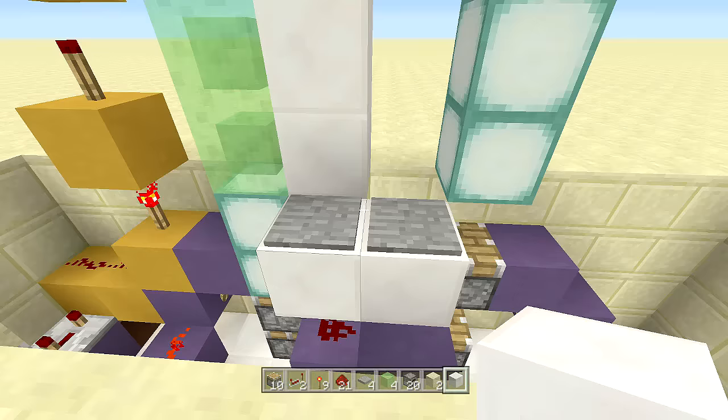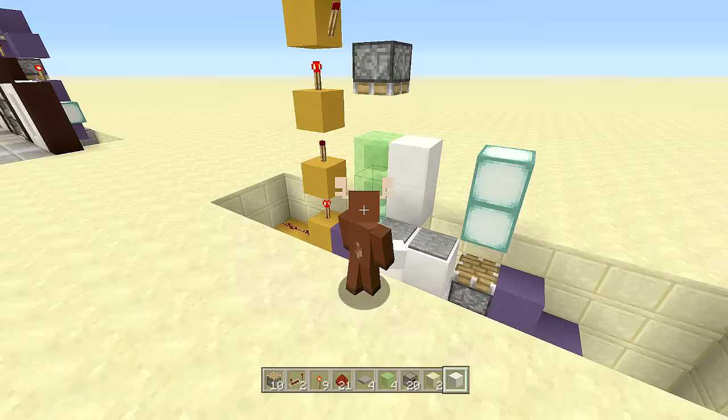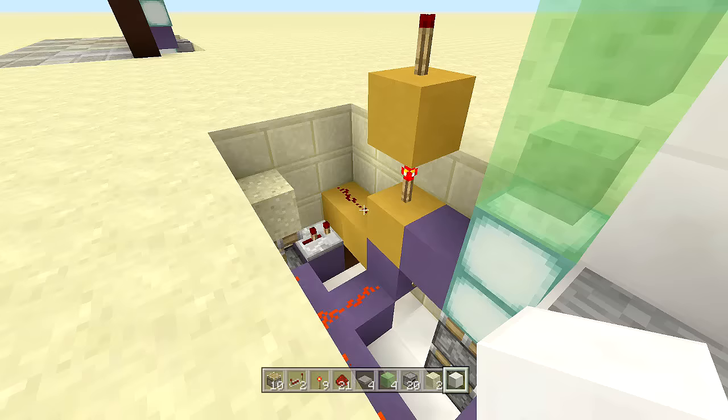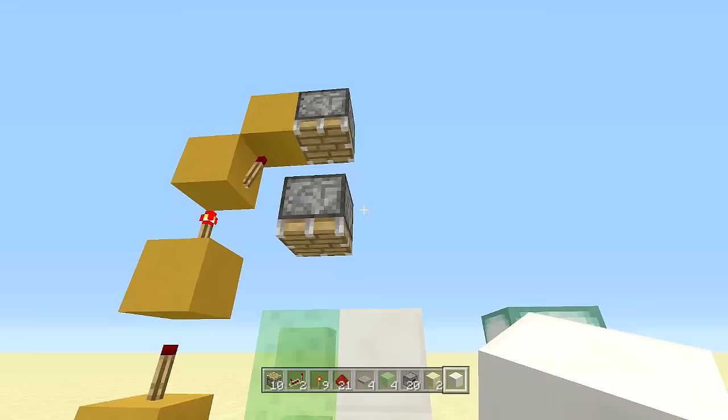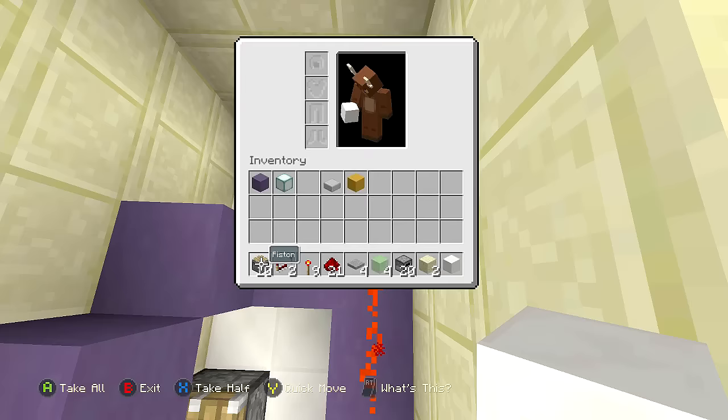Place your block of choice for the door and test it again — up and then back down. You can put the repeater on two ticks to make it slightly faster, but it's less reliable and the door might not fully go down. I highly recommend leaving it on three ticks so the door doesn't get stuck.